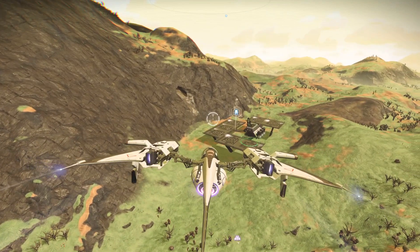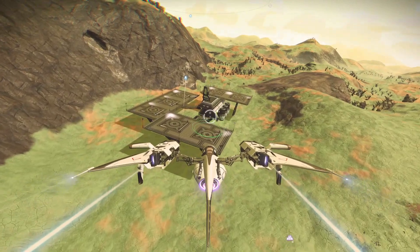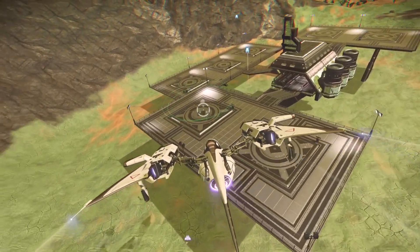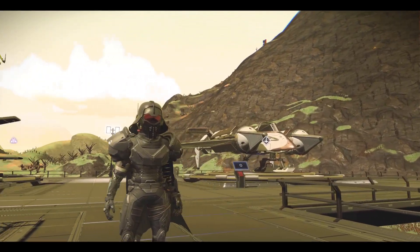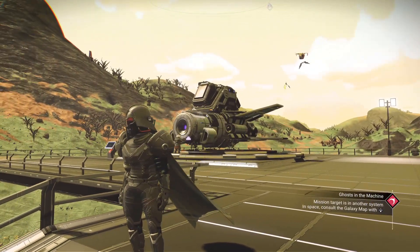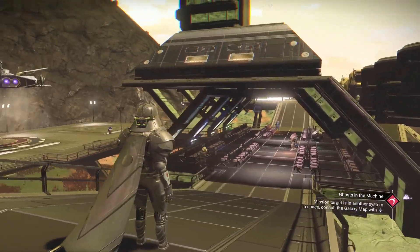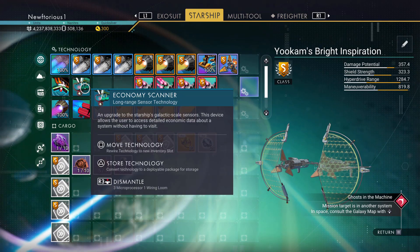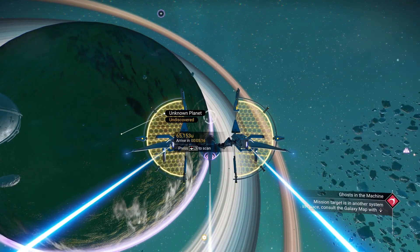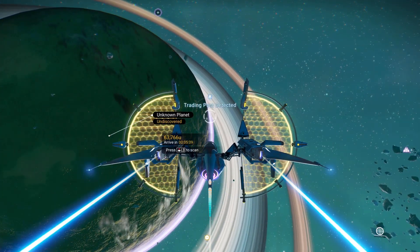Trading outposts are a great place to go when you're looking to get a new ship. Ships come and go at a much quicker pace at trading outposts than on space stations. Trading outposts are also a great location to build a base. A nice trick for finding outposts is on the anomaly — you can get an economy scanner and use it in your quick menus to give you the exact location of a trading outpost.